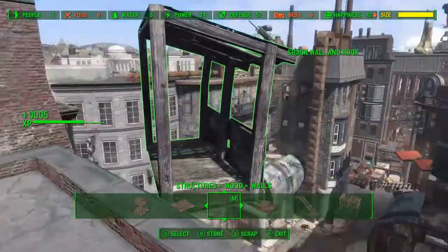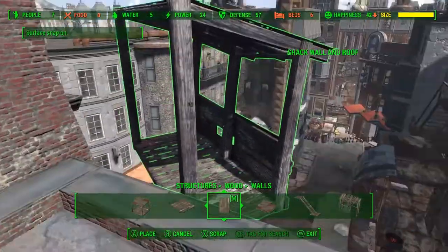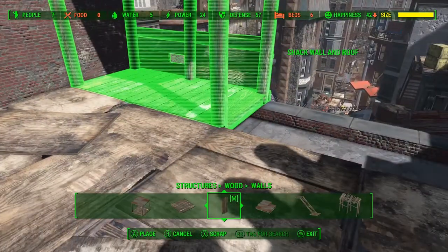For the second room we're gonna build up here, we're gonna go into the wood tab and grab a shack wall and roof combo and just snap that into place so that it's even with the edge of the roof there.